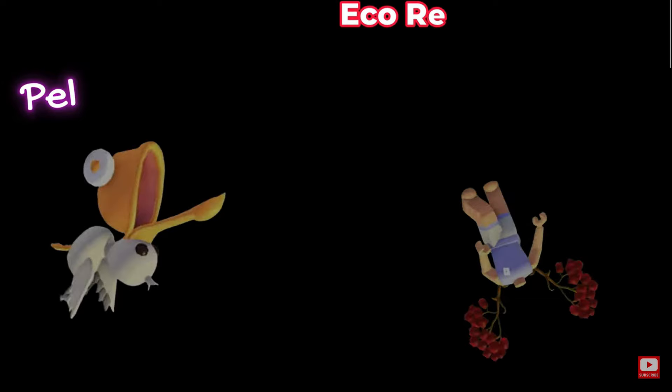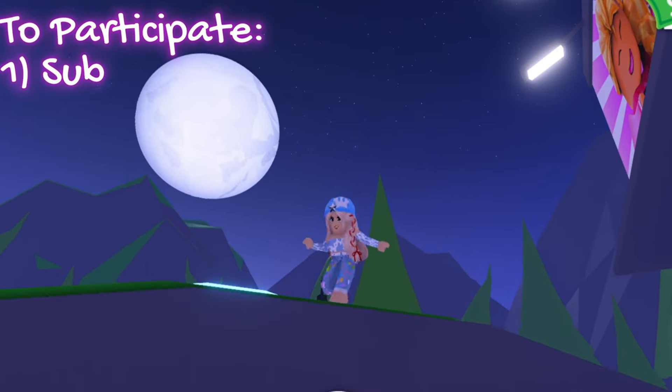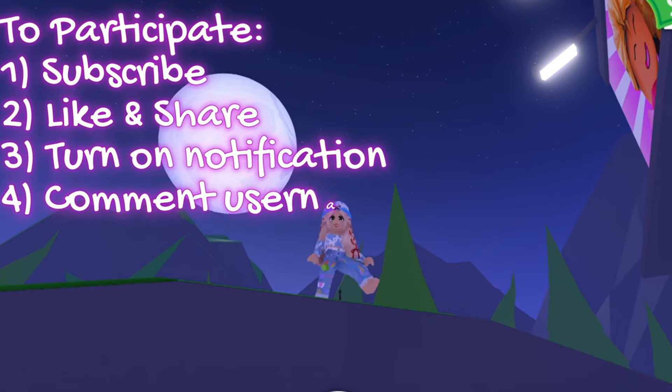Don't go away yet. I'm excited to announce that I'm giving away a pelican stroller and Ipo Red Cranberry Branch Wings, both to the same lucky winner. The wings are from the mystery egg I purchased. To participate, simply subscribe, like, share, and turn on notifications so you won't miss my next giveaway.